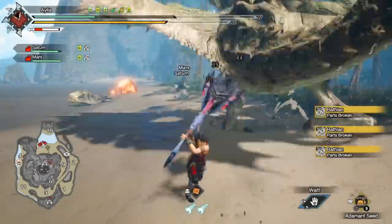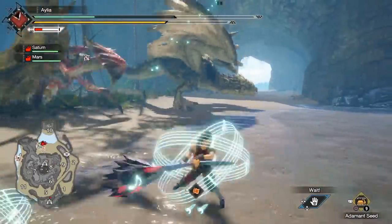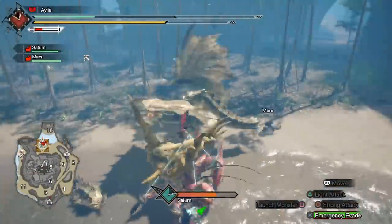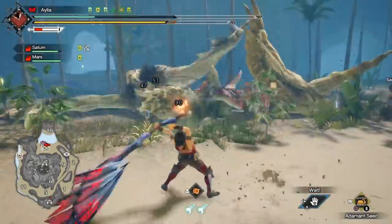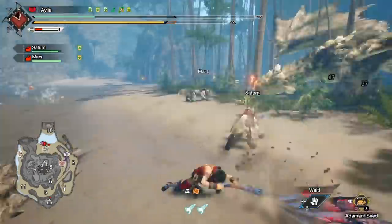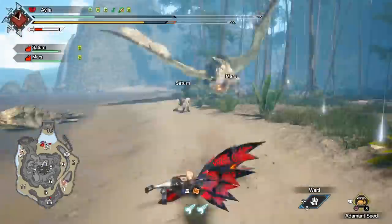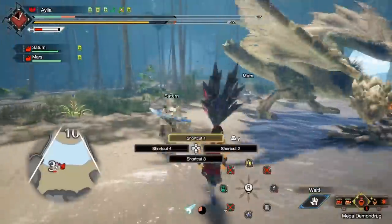Horn naturally lends itself to this, because you can just be chain-playing songs in the distance while your Palicos make mincemeat of the monster. This thing is ridiculous — it lasts nearly 5 minutes and just outputs constant, piercing, shredding damage that destroys monsters. Especially afflicted monsters, because it hits all of the afflicted parts for the extra pops, which is very useful.